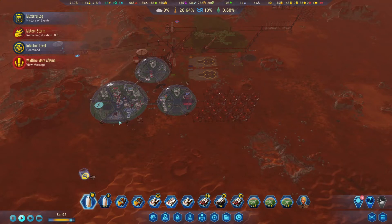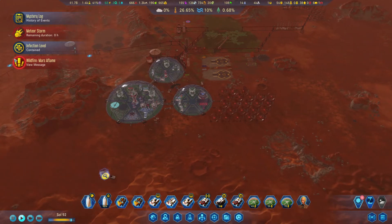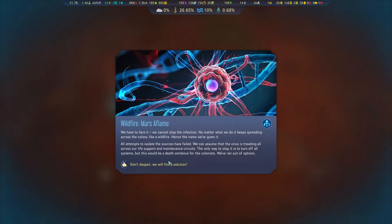Hello, welcome back to Leaky Gaming and welcome back to another episode of Surviving Mars. We have a wildfire - Mars is aflame - which means we have a new disease called Wildfire.